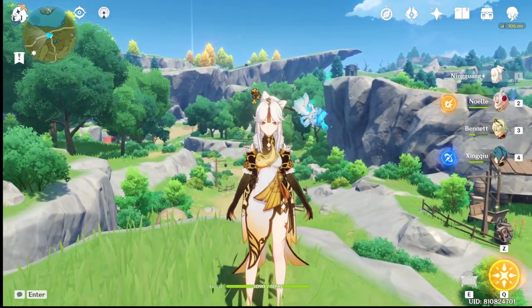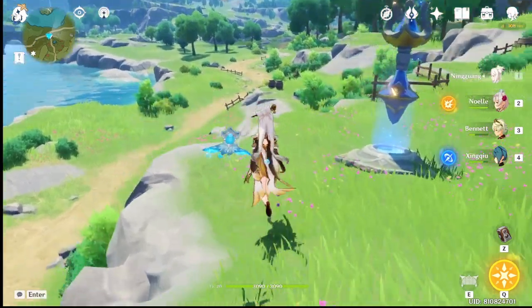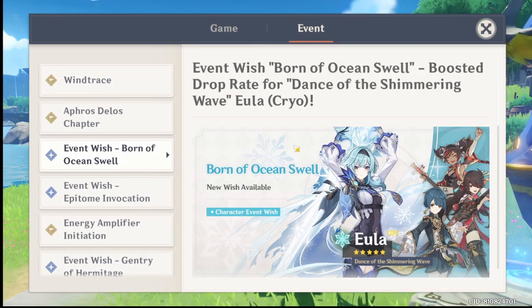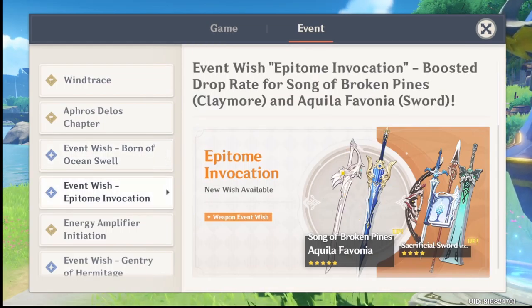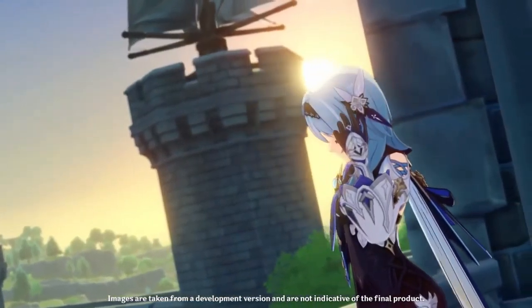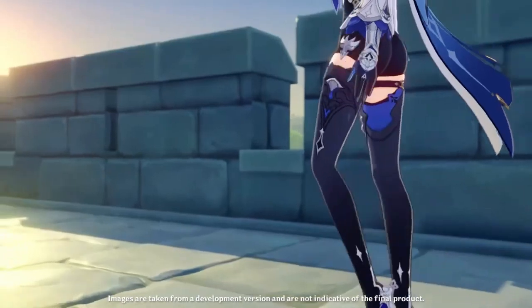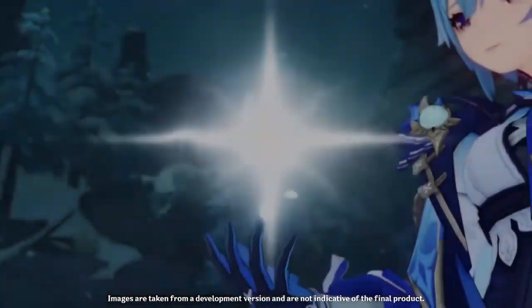Hello, Aru here, and today we'll be talking about the newest banner — the Born of Ocean Swell — which is Eula's banner along with a bunch of four stars, her weapon banner, and also a bunch of four stars. In this video I'll be talking about the pros and cons of each four star character as well as each four star weapon in the weapon banner, and how these four stars fit with Eula's kit.